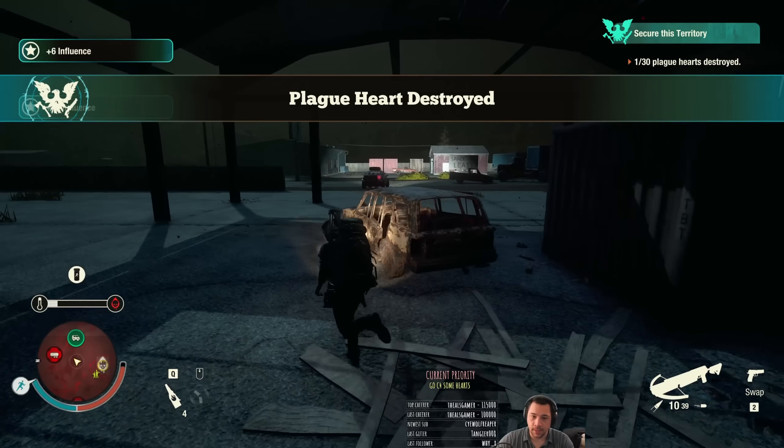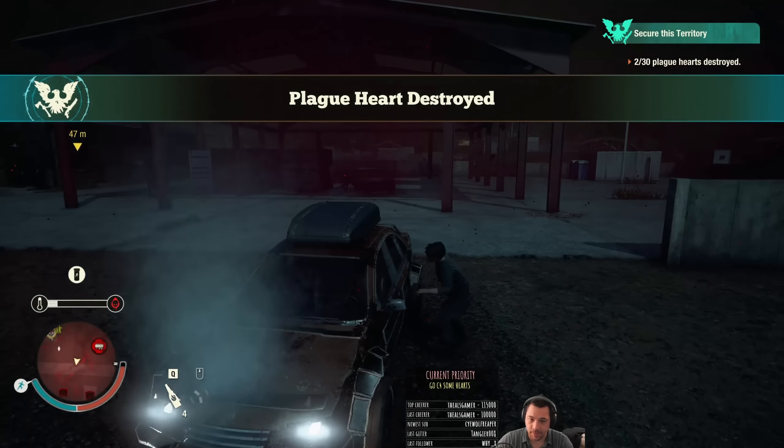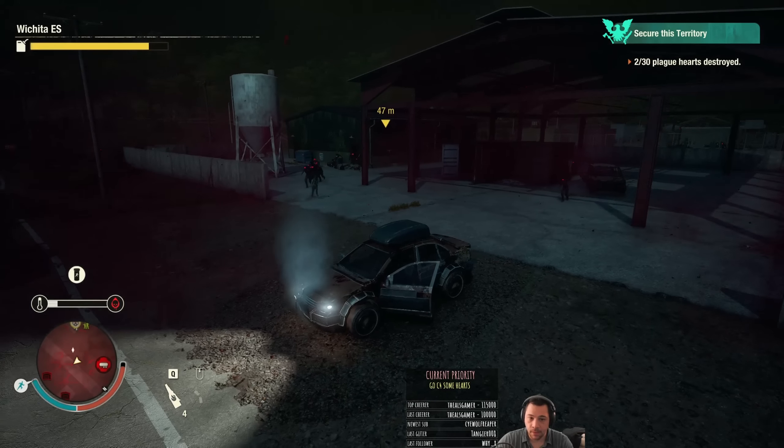On lethal difficulty, blowing up a heart does not kill the zombies around it. On easier difficulties, the zombies around it despawn.